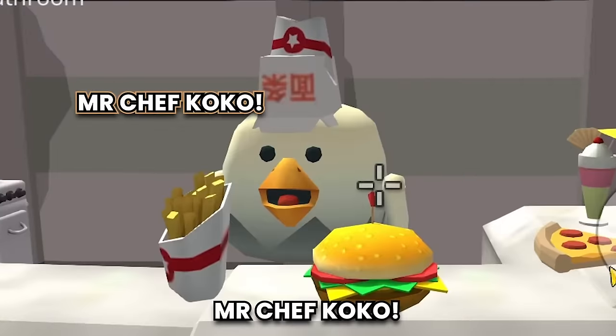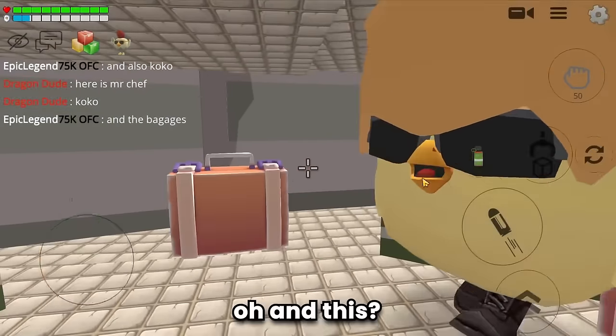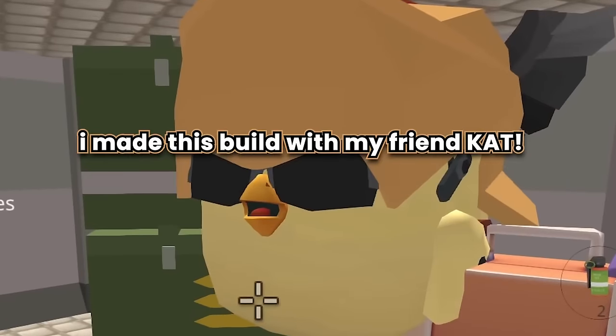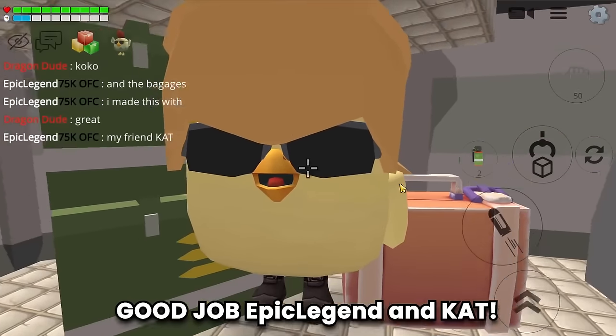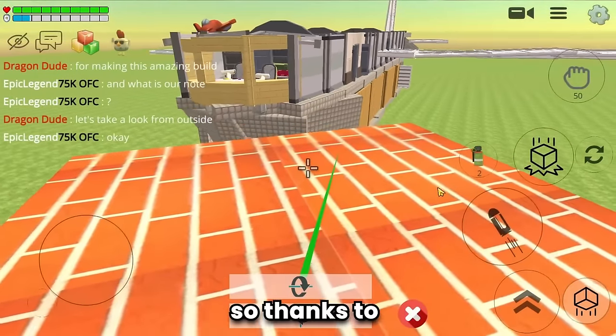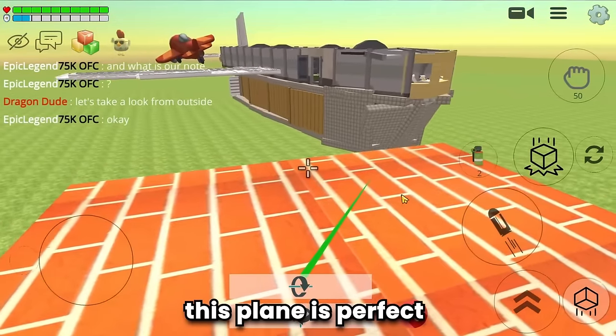And there's also Mr. Chef Coco — this is cute, good job Coco. This is so cool! And this is the baggage area. That's right, I made this build with my friend Cat. Great job Epic Legend and Cat!